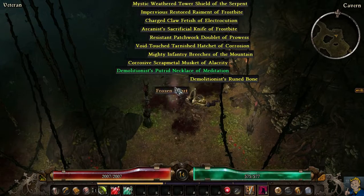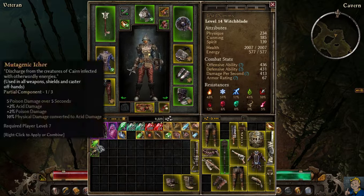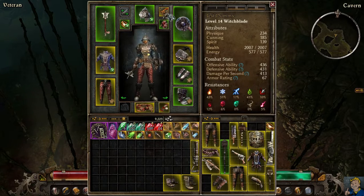She dropped a lot of gear and a necklace - the Putrid Necklace. It gets better with difficulty but this one is nice. I'm not using Blood of Dreeg currently, so I'm still debating whether to make it poison-based. Anyway, I'm going to keep that amulet in my stash - I'll need it for other characters. It's hard to find an amulet with no level requirement.